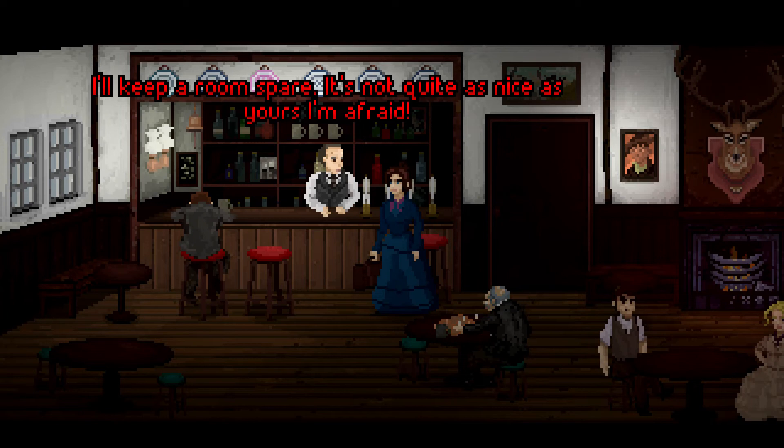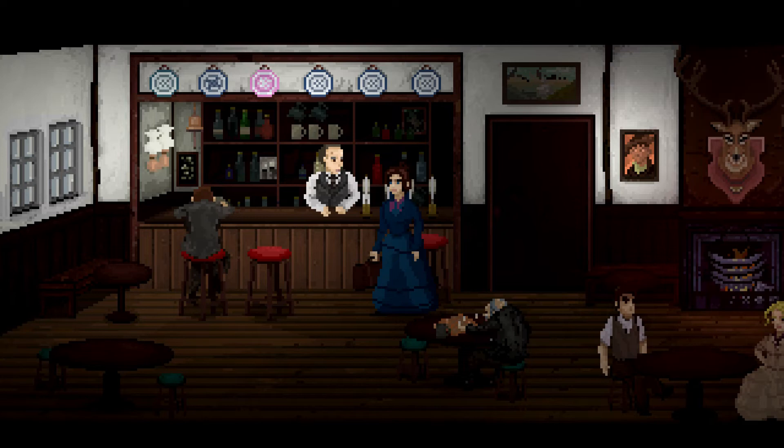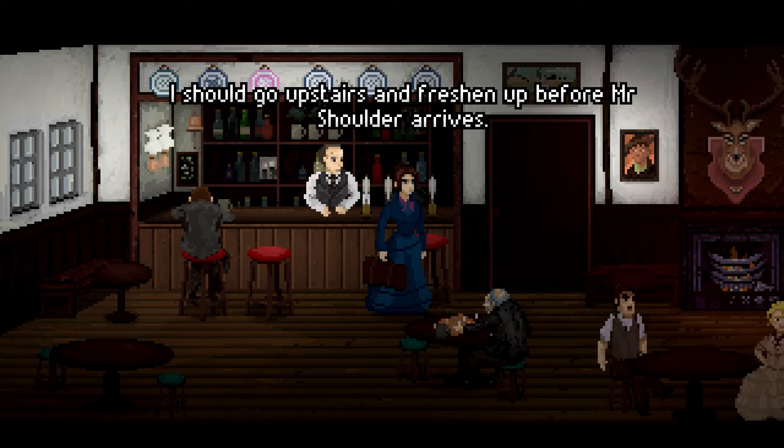We hand over the money. "Can I ask for your name?" "Thomasina Bateman." "And will Mr. Bateman be staying with us tonight?" "No, I am not wed. My assistant is arriving in Bewley tomorrow." "Your assistant — will you be needing another room?" "Please." "I'll keep a room spare. Here's your key — go through the door to the right of the bar, then up the stairs, room number two." "I should go upstairs and freshen up before Mr. Shoulder arrives."